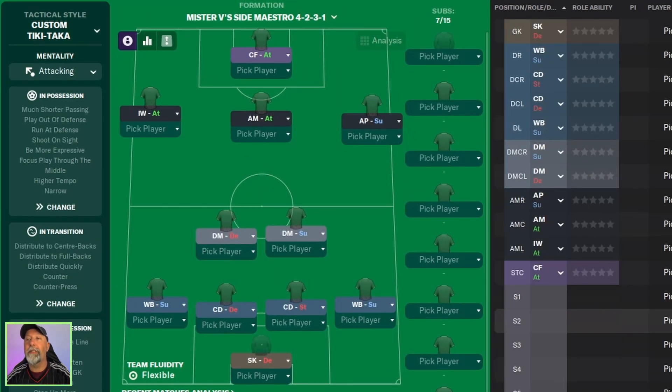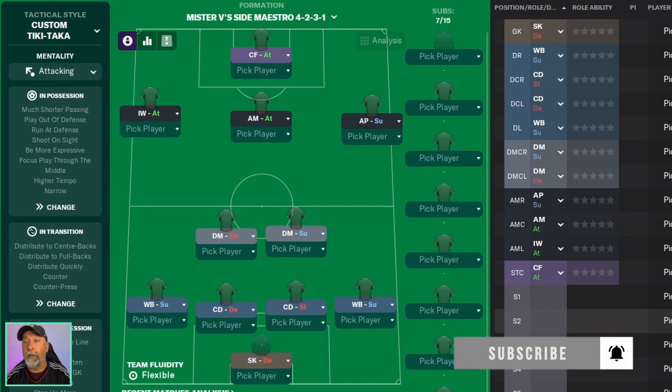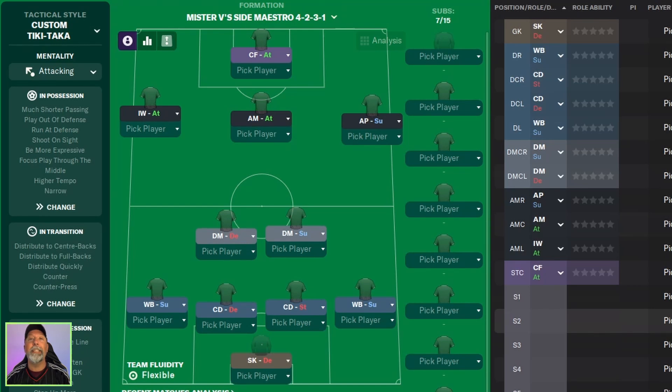We're going to be doing a little bit of tactical exploration this time around. The tactic we are taking a look at today is called Mr. V's Side Maestro 4231, Mr. V being the creator, or at least the person who uploaded it to where I got this from. The exploration is basically around the integration of the role of the side AP. This is the first version of it, so he definitely wants feedback. We'll see how it does with our three teams of Liverpool and Aston Villa in the Premier League and our championship side of Ipswich Town.